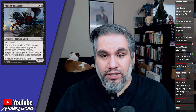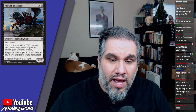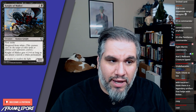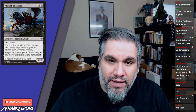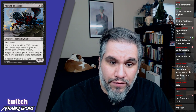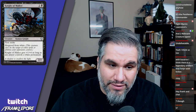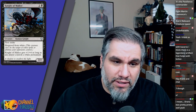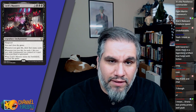Knight of Malice — we saw the white version in our other set review. Two mana for a two-two with first strike, hexproof from white. So it can't be targeted by Oust, Cast Out, or Journey to Nowhere. Knight of Malice gets plus one plus one as long as any player controls a white permanent. If you're not targeting it with white spells, they probably have white permanents anyway, so the bonus is basically always on. This card seems great.